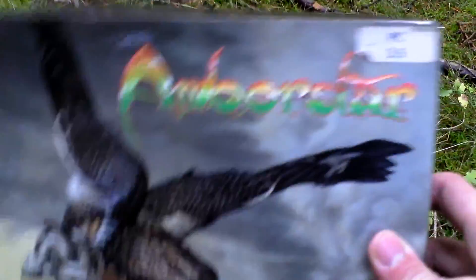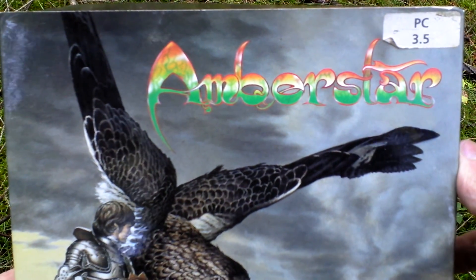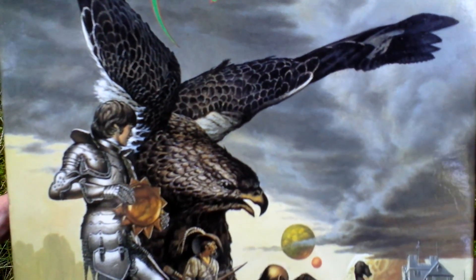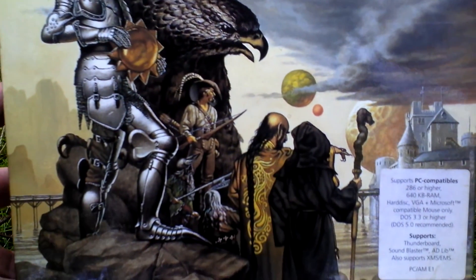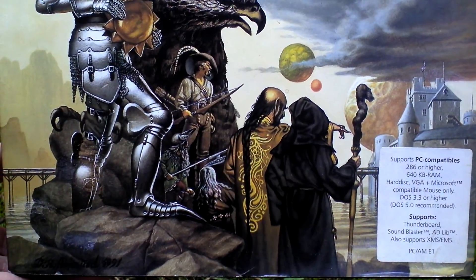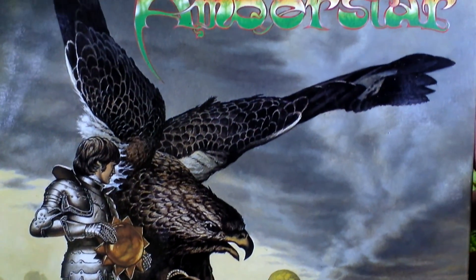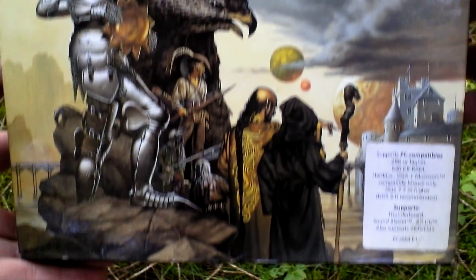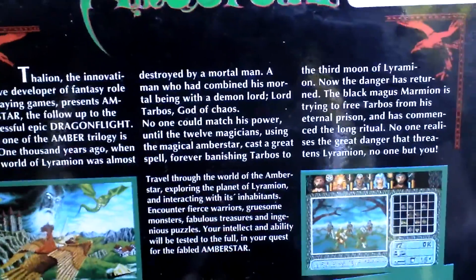Okay, let's take a look at the box art now. This game combines top-down view and first-person view. Top-down is for exploration of the outside mostly and inside of the houses, while first-person is used for exploration of dungeons, sewers, and such. The combat is turn-based. Very nice front cover — now let's turn the box around and see the back side for some text about the game and pictures from the game.